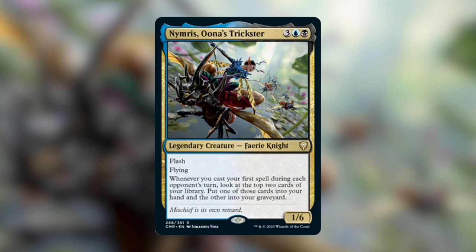Nimris kind of mitigates against that, because whenever you cast an interactive spell during an opponent's turn — removing a piece or countering a spell — she puts a card from your library into your hand and one into your graveyard, which makes Control a little bit more viable. So the strategy of this deck is going to be ramping our Commander out as soon as possible.